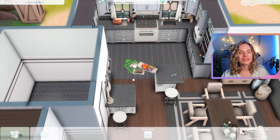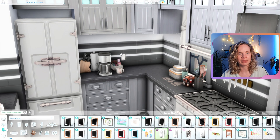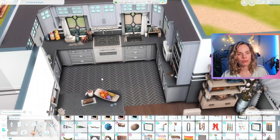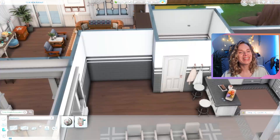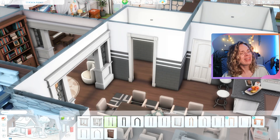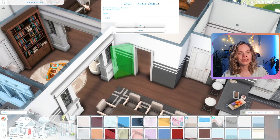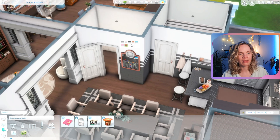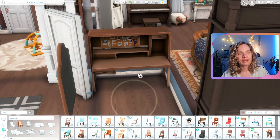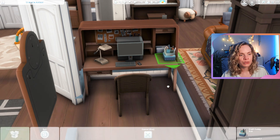I also tried to place light switches everywhere throughout the house — sometimes I'll forget and then half the rooms have them and half don't, which is a little awkward. For this house I think I placed them nearly everywhere. Then there's this awkward little corner in the dining room I wasn't sure what to do with. I was thinking of extending the kitchen with more counters but that looked too repetitive and too large, so I decided to close it off as a tiny little room.